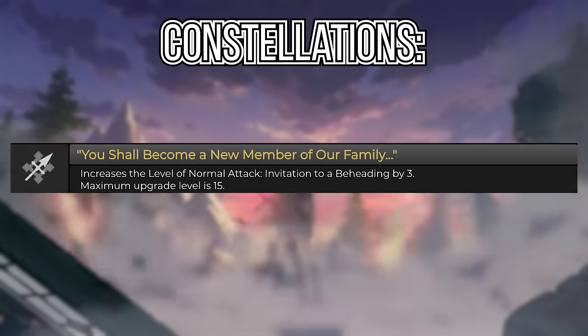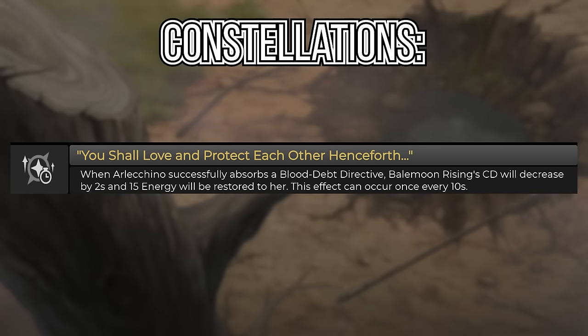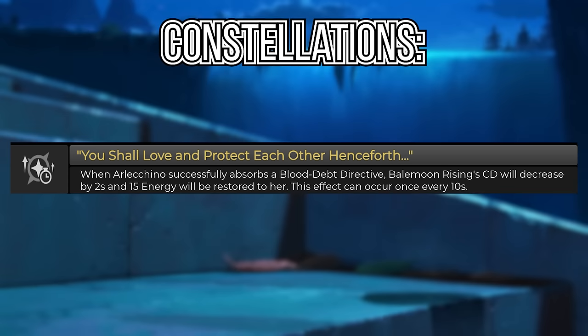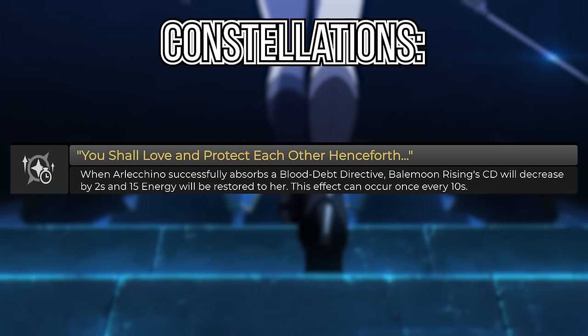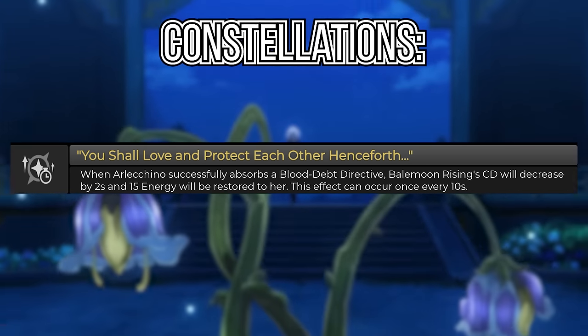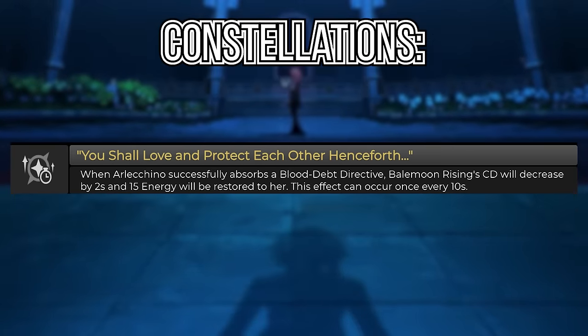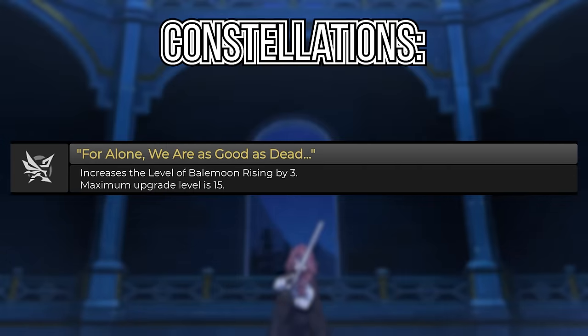Her C3 increases her normal attack level by 3, as usual. Her C4: when Arlechino successfully absorbs a Blood Depth Directive, Bale Moon Rising's cooldown will decrease by 2 seconds and 15 energy will be restored to her. This effect can occur every 10 seconds, basically giving her a lot of energy and decreasing the cooldown of her ult. Her C5 increases her ult's level by 3, like normal.